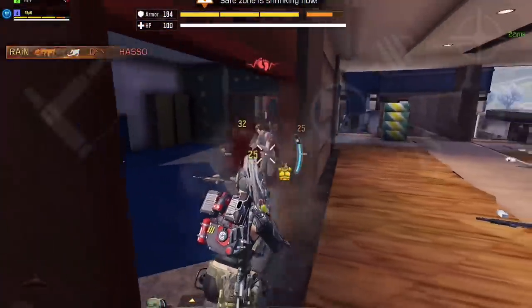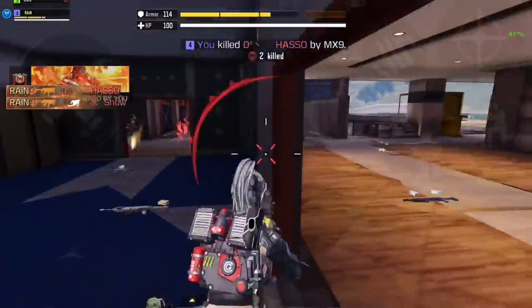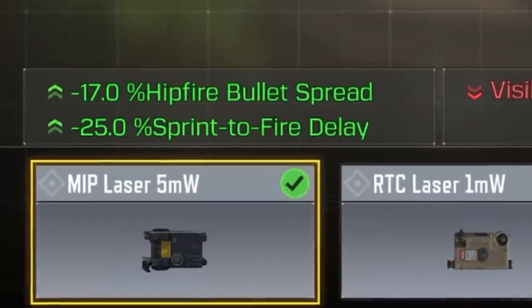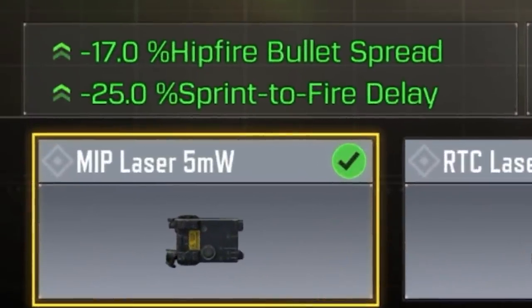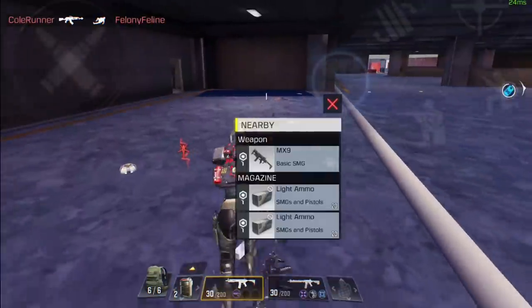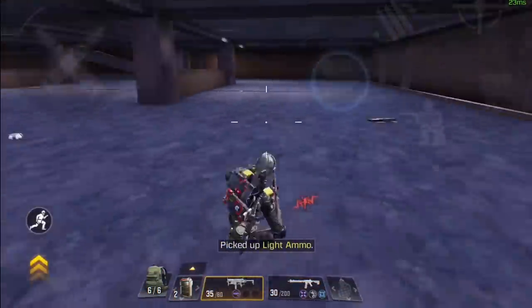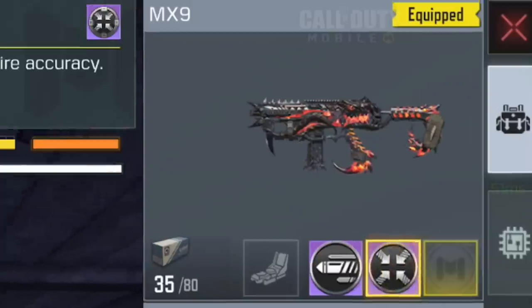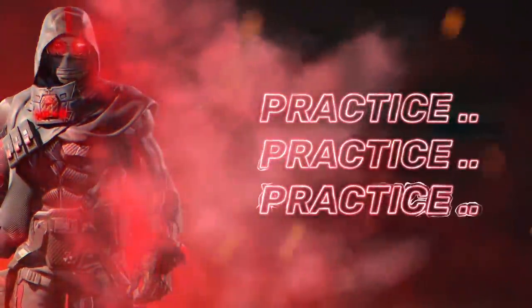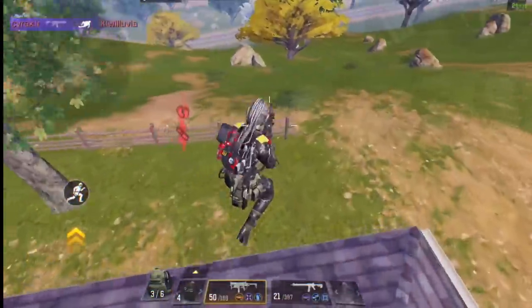Most of you know this but I added it for new players. You can boost the hipfire accuracy of your gun from the gunsmith, starting with the most important attachment which is the MIP laser. You can also add merc foregrip and MIP flashguard for extra accuracy. Other than that you can boost the hipfire accuracy even more when you're in the game itself by using a hipfire mod.